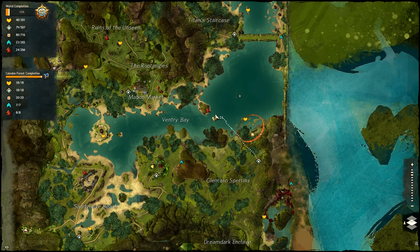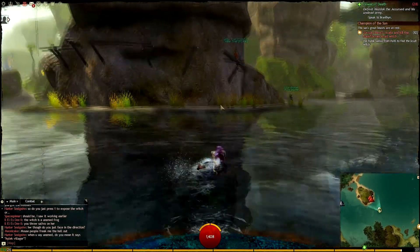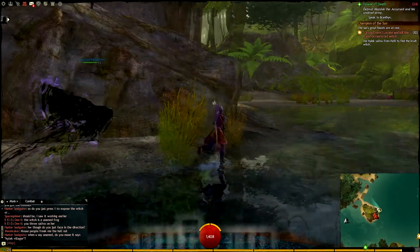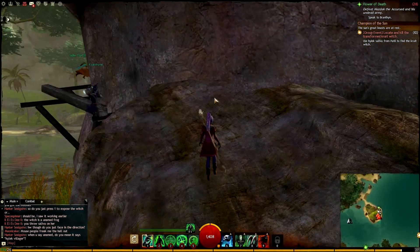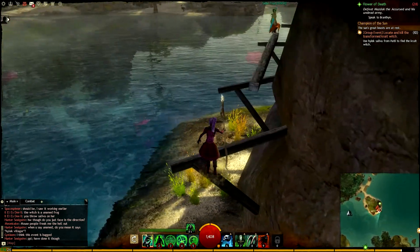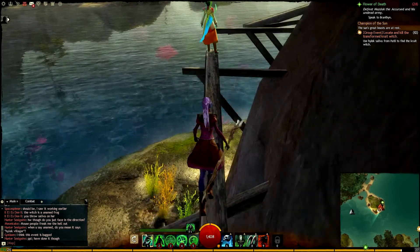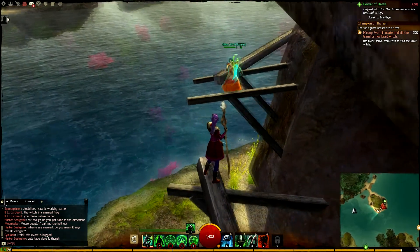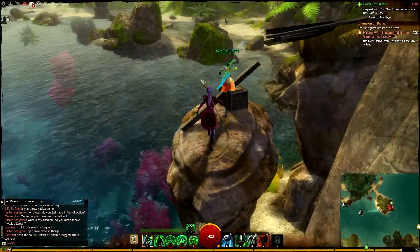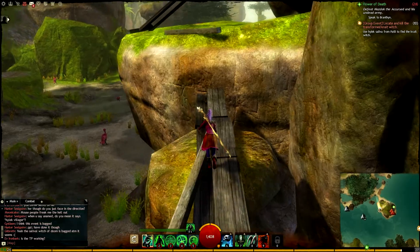Here we are at the next Vista in Ventry Bay. This one's a little bit more fun. A lot of you are probably going to struggle with this one. It's a simple jumping puzzle where you have to jump onto wooden plinths and scale the entire mountain face. You have to time your jumps pretty well. You only want to be jumping from a stationary position — don't do a run and jump to the small ones. And make sure you don't double tap any movement keys, otherwise you're going to roll off the edge, which is a real nightmare for jumping puzzles.